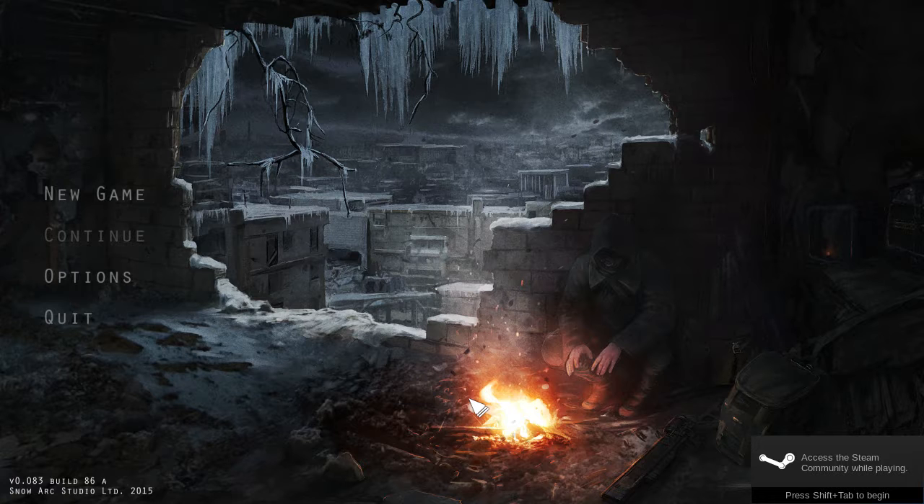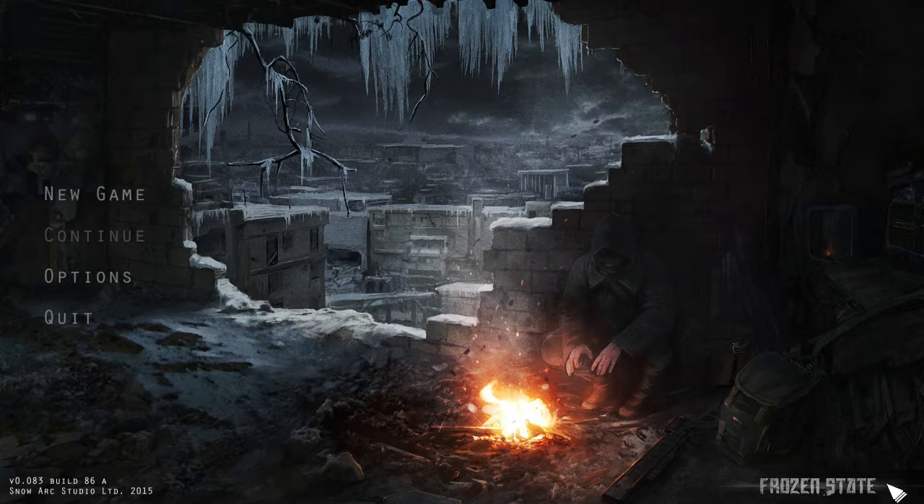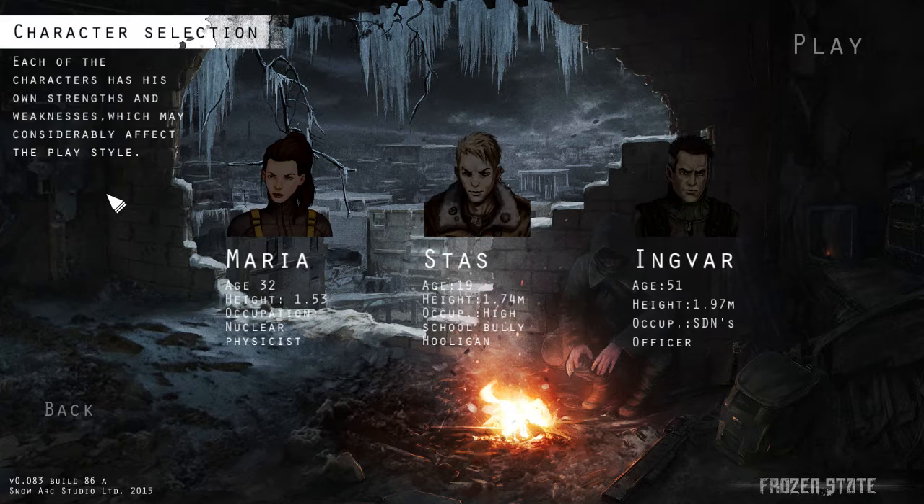This is Frozen State, an early access game — version 0.083 build 86a for alpha. It was in my Steam discovery queue today. I normally skip through that sort of thing fairly quickly, but this one caught my eye. It basically got released — well, it's in early access — but it got released for Linux today.